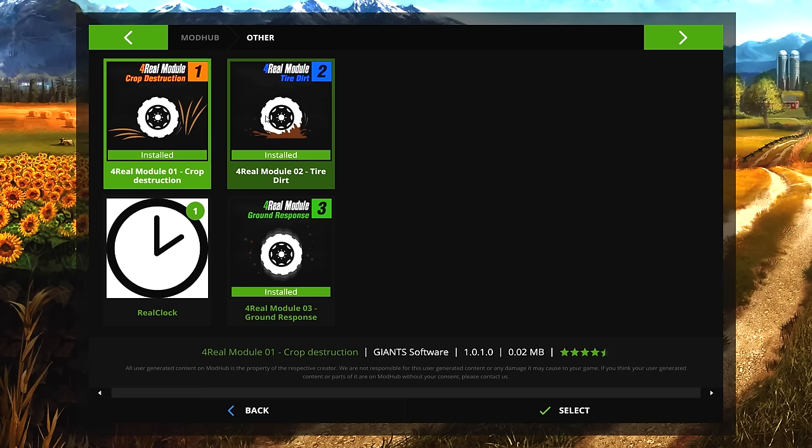What we're going to look into today are the For Real modules released by Giants. At first I was like 'meh,' but I can say now that I really do like them. We have the For Real Module 1: Crop Destruction, Module 2: Tire Dirt, and Module 3: Ground Response. I'm curious if they have more in store for us.